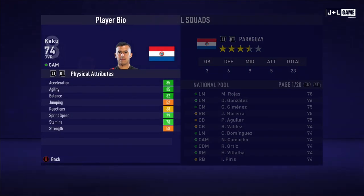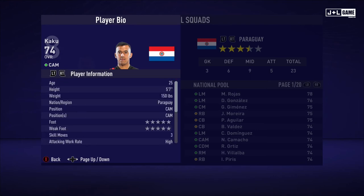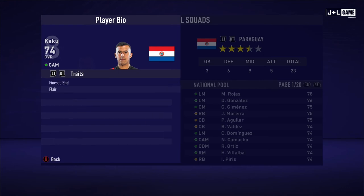Next up, Haku. Physical attributes mostly in the green with two orange and one yellow. Mental attributes mostly in the yellow with one red and one green. And his skill attributes mostly yellow and green — three orange and one red. Here is his player information and two traits.